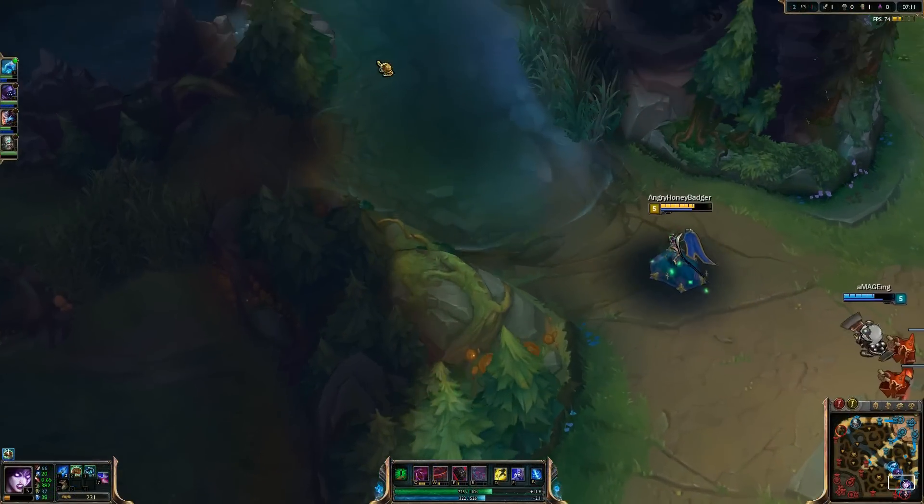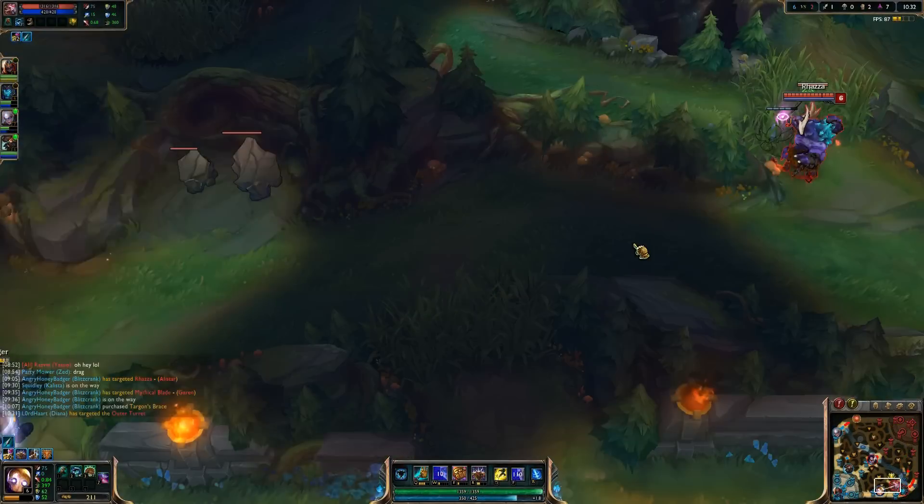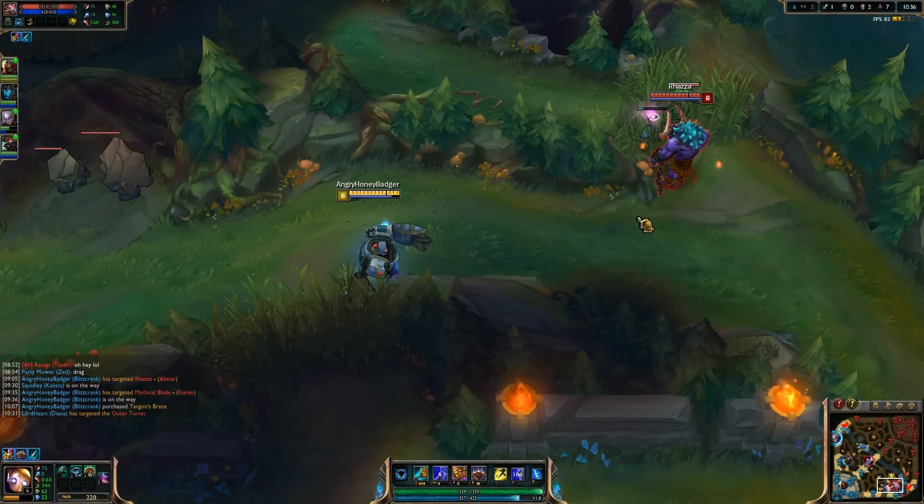If the enemy team is controlling tri with a pink, an acceptable placement for a ward can be put here for the meantime. Remember, if one or both enemy bot laners go back to base, clear their pink ward from tri brush.